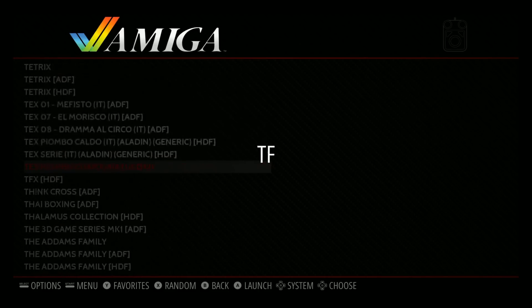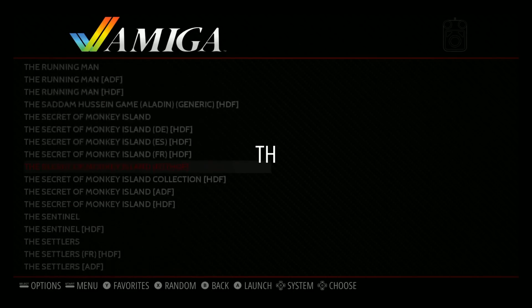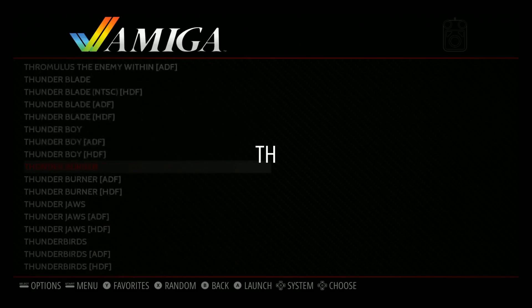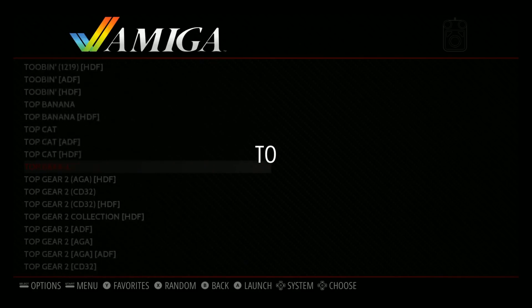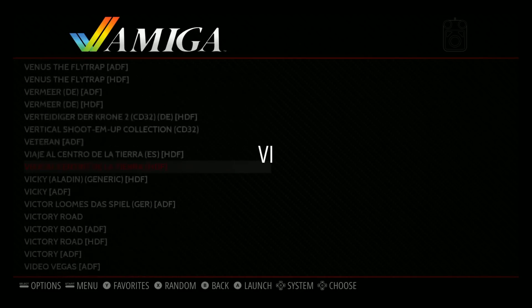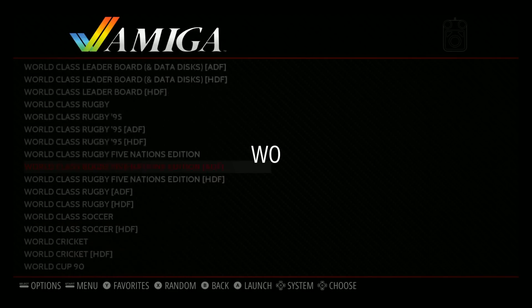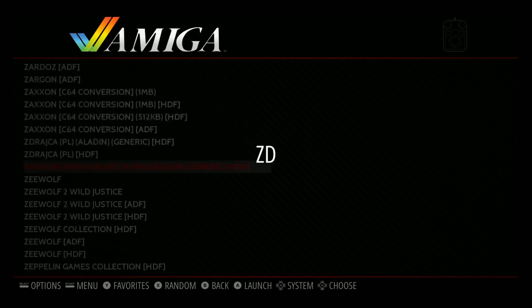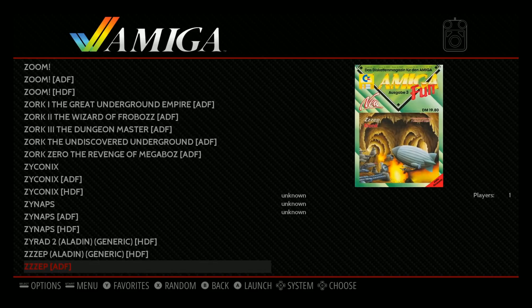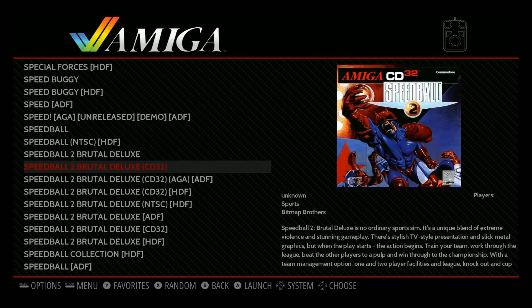According to Google, some of the best Amiga games include: Super Frog, Turrican, Shadow of the Beast, The Secret of Monkey Island, Cannon Fodder, Speedball, The Chaos Engine, Another World, Lemmings, Rainbow Islands, Stunt Car Racer, Defender of the Crown, Pinball Dreams, Populous, Zool, It Came from the Desert, Pinball Fantasies, Xenon 2, North and South, Worms, Supercars 2, and The Settlers. Dune 2, Alien Breed, Indiana Jones — they're all on here. Let's try Speedball 2 Deluxe.